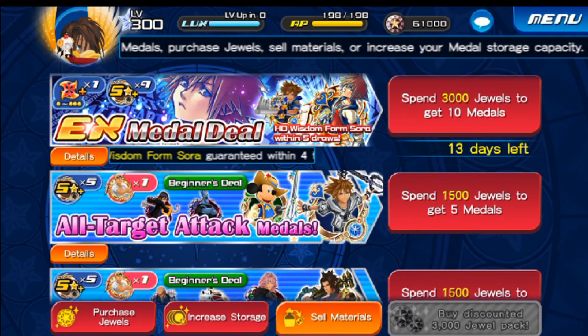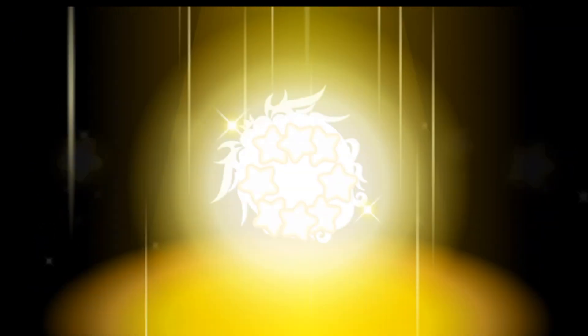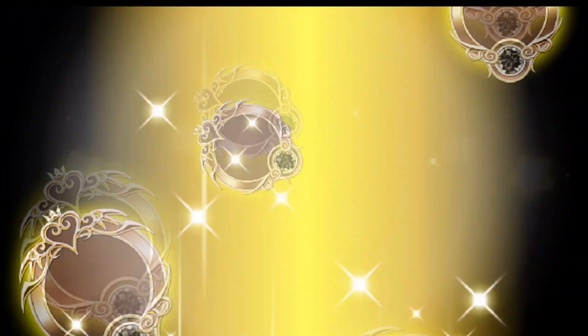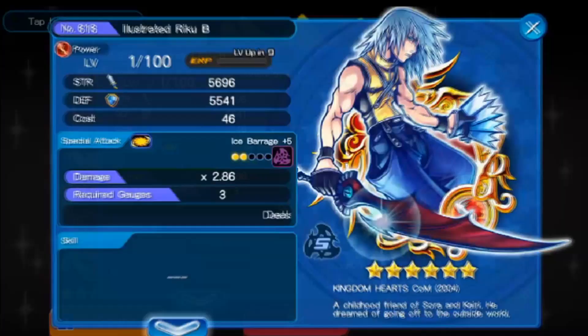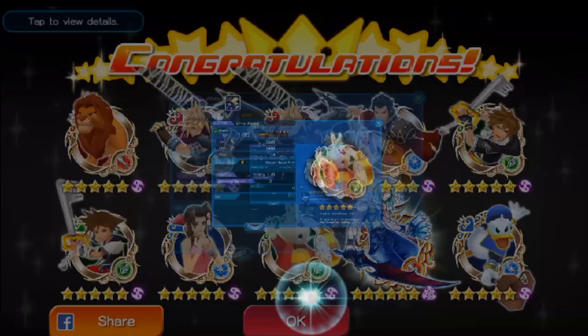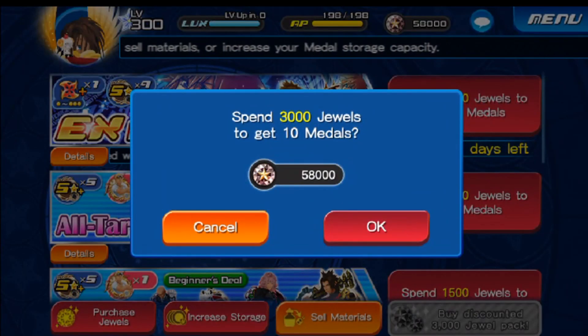This is our sixth draw. Let's see what we get this time — again, we're looking for that EX. EXs are impossible to come by. Whoever gave me luck in the beginning, thank you so much, man. This time we got Illustrator Rico B. You — yes, you right now who touched the screen — you're the one who gave me luck, not the other people who didn't touch the screen. It was you specifically. Thank you.